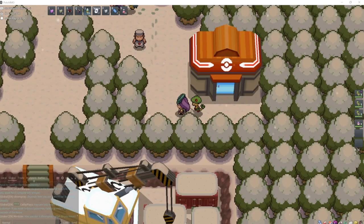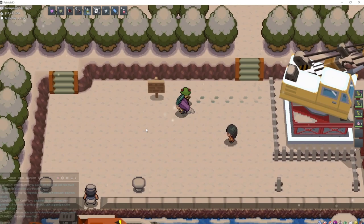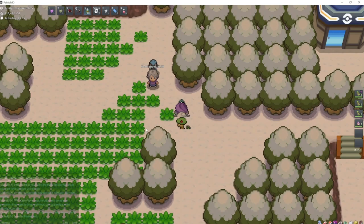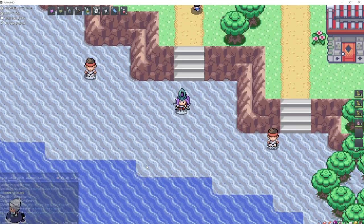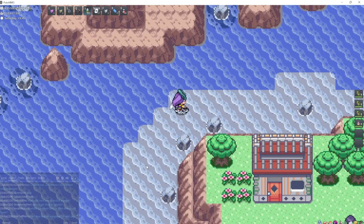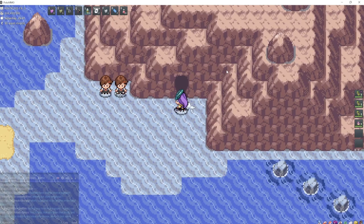Snorunt can be found up in the snowy wasteland, but only at night — come to the left of Snowpoint City and you'll find Snorunt in this grass. Otherwise, if you don't want to wait for night, you can also find Snorunt in Shoal Cave, which is going to be north of Mossdeep City — you can also Horde Hunt for it there. Spheal can also be found in Shoal Cave along with Snorunt.